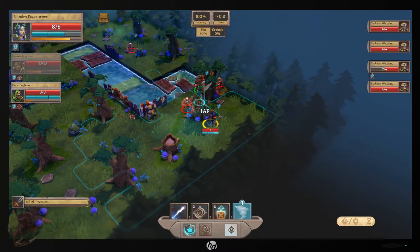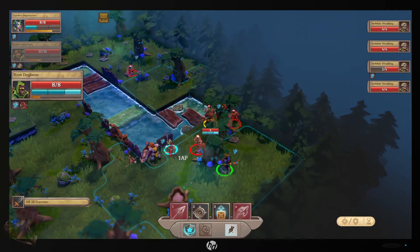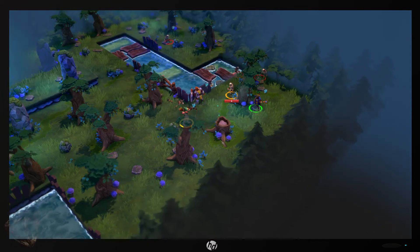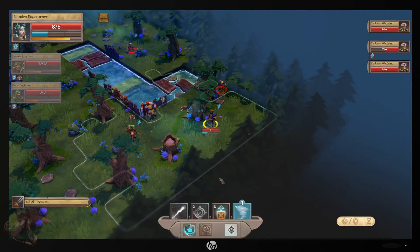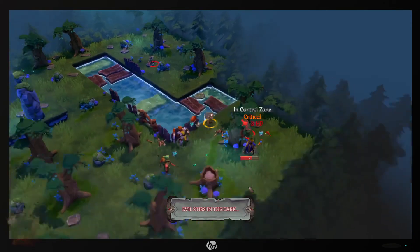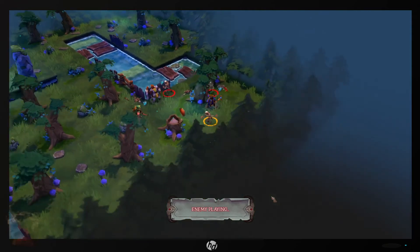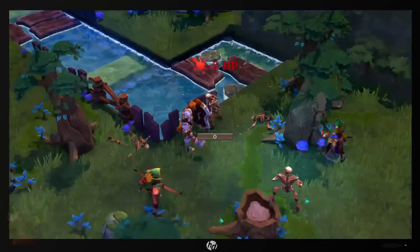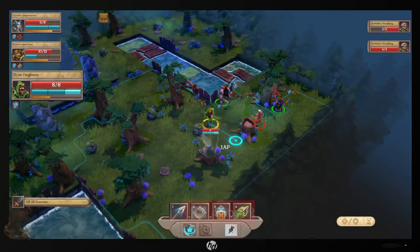Can she attack somebody? She missed — nice, way to go. So if I move him over here, he can shoot him now. I probably could have pulled him over there, but I'm going to have to take a break. So first off, you're going to attack him. Now you pick up potions — she can't do anything, and he can shoot him.